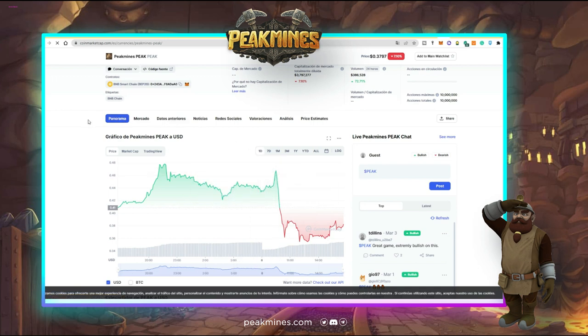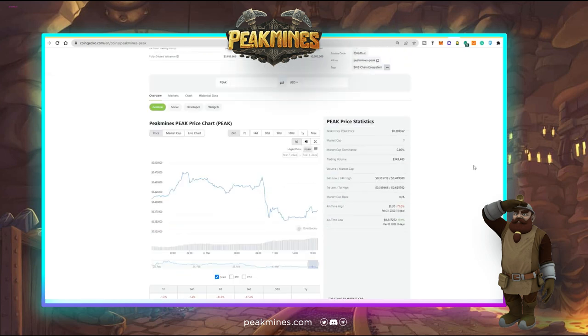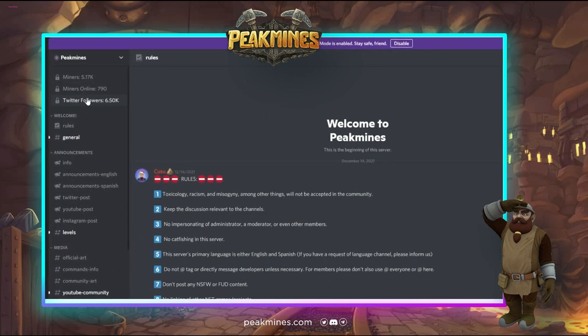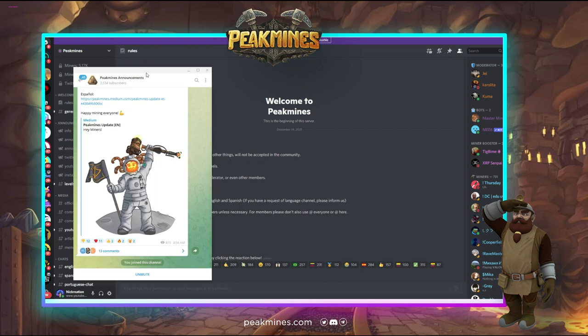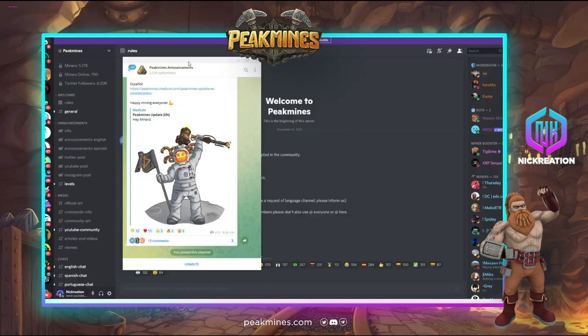This is not financial advice — do your own research and make your own decisions based on the fundamentals presented. You can track token pricing through their CoinGecko listing. Since this is a new game, their Discord channel has 5,000 members as of now, placing it in an early phase. Their Telegram announcements channel has 2,534 subscribers and is expected to grow as their marketing campaign continues.